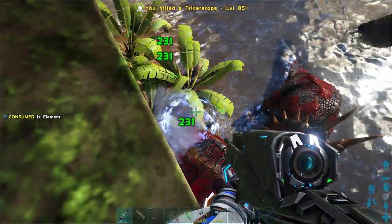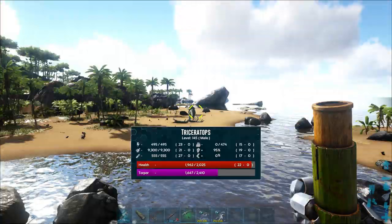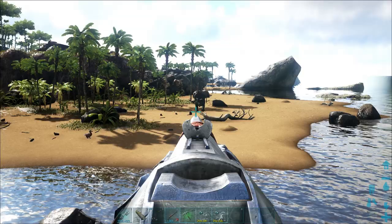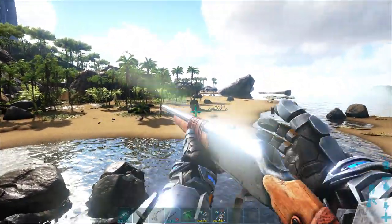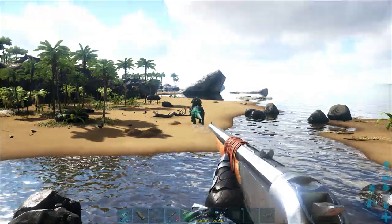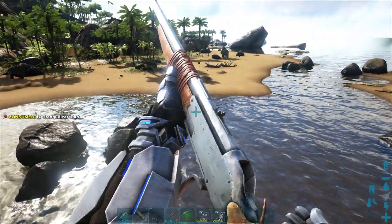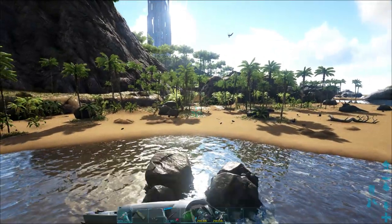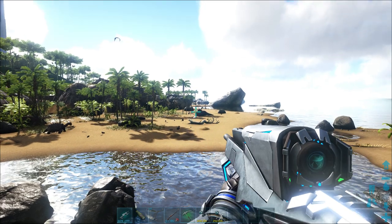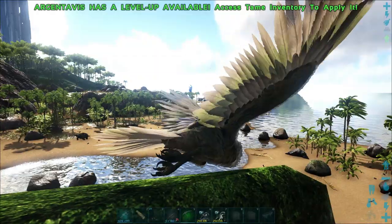There are two trikes — I will get rid of these guys because they will complicate my life later on. It's not coming towards me, so the torpor is fairly high; it dropped down a bit because I was busy dealing with his friends. It has enough torpor that it wants to run away — once it gets high enough it will run, so hopefully I can knock it out before it gets too far. Another difference with the crossbow is that you will have to calculate the arrow drop. There's a dillo there — I want to get rid of that so we don't want it hitting the trike.